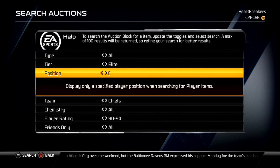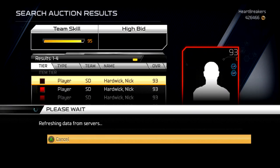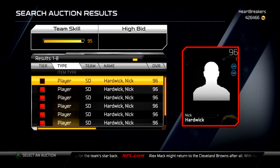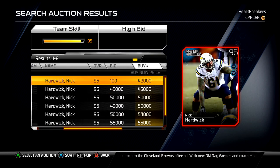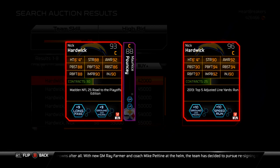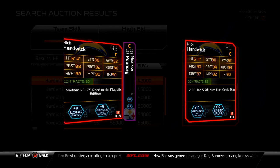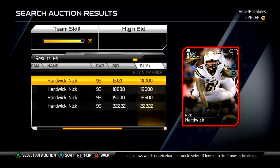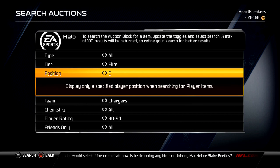I actually pulled Nick Hardwick — he's a 96 overall. I opened up a couple pro packs on Friday night and pulled him, sold mine for 45k or so. He's going for 42k now. I have the Road to the Playoffs 93 Nick Hardwick so we can compare: he's got 2 better strength, 2 better pass block stats, 8 better run block strength, and 9 better run block footwork. So he's a lot better, but not 30k better when the other one sells for around 4k and I'd sell it for 12k.